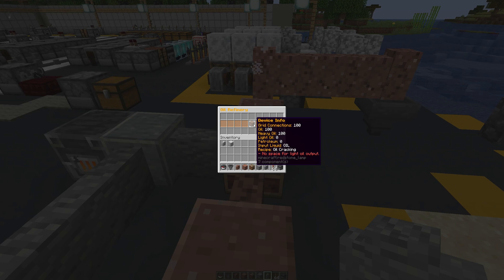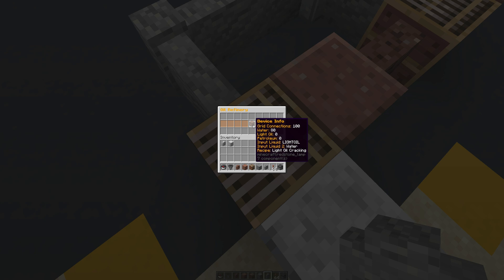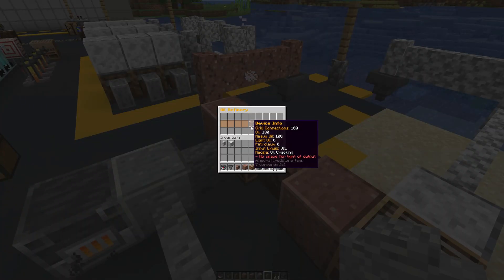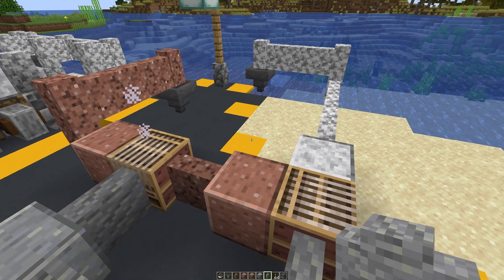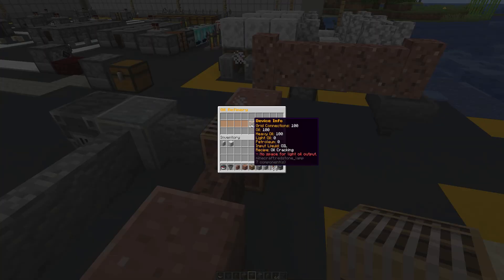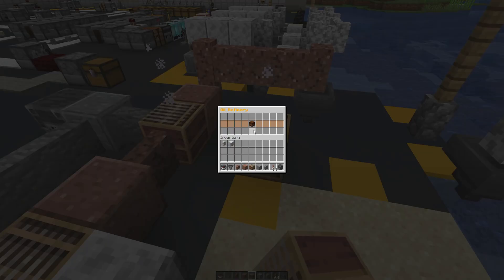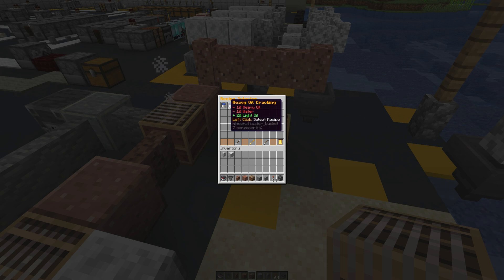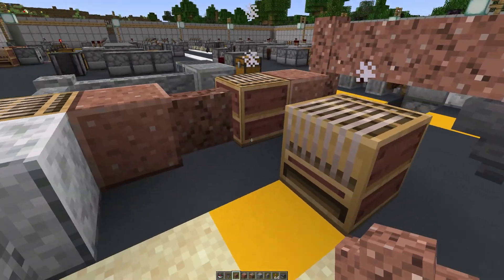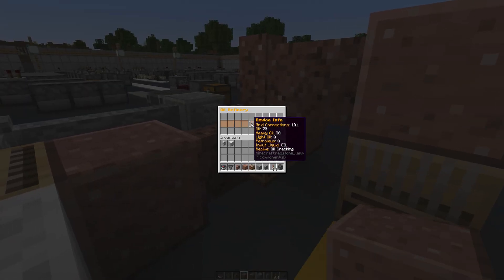We still have heavy oil to deal with. So we need to crack that down as well, which means adding in another oil refinery set to heavy oil cracking. We're going to run a pipe to it so the heavy oil can exit and go into the new refinery. We still require water too, so let's give it a water connection.